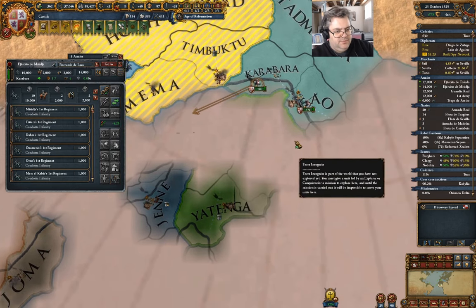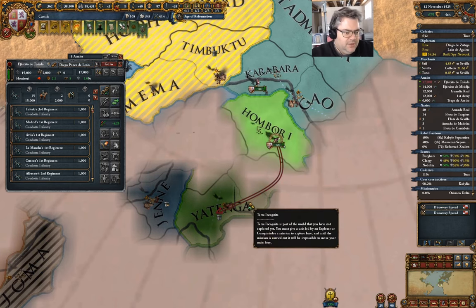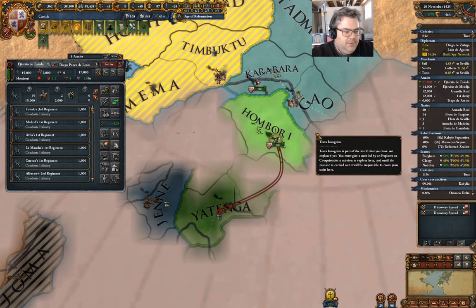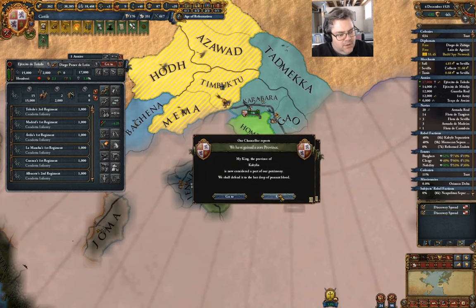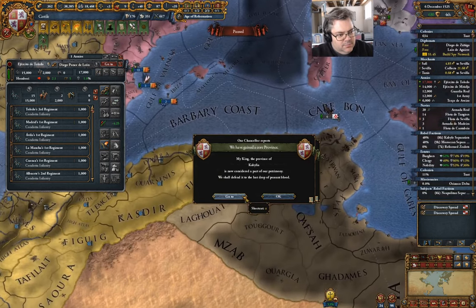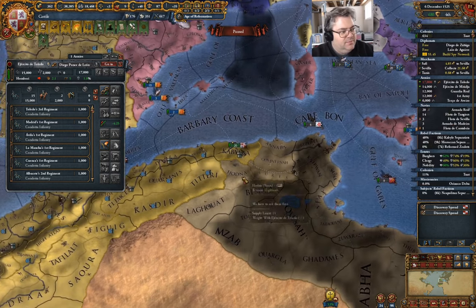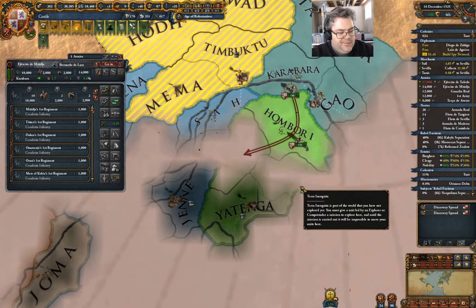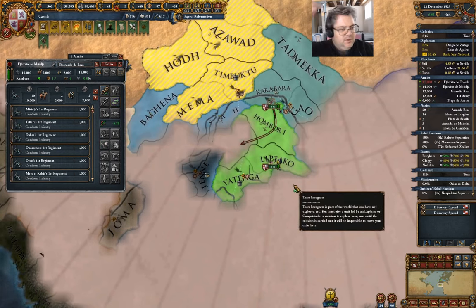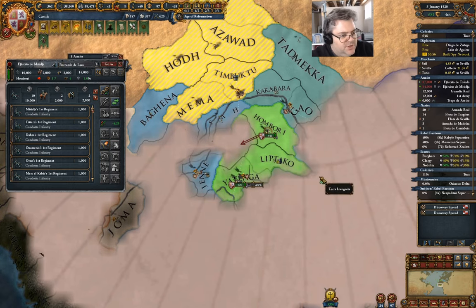We can possibly go there. I might be able to vassalize Yatanga or somebody — that'd be possibly useful. I was coring a province — I had forgotten about that. I think I can probably vassalize a few of these guys. Timbuktu wants peace but I'm going to ignore that for a moment.